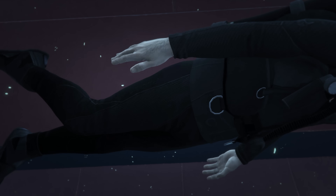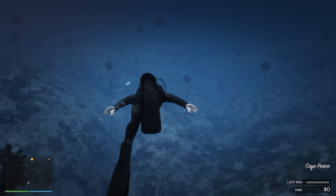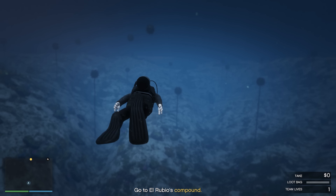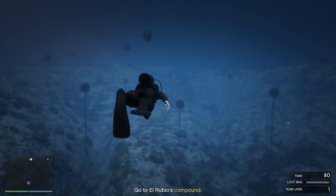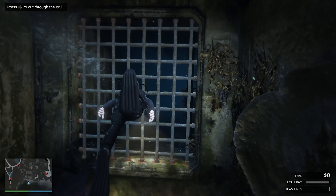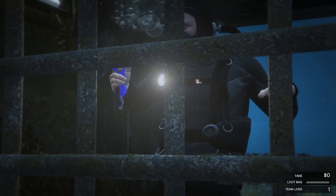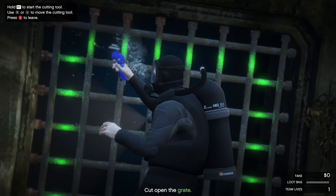Once you've got it, it's super easy - if you watch my videos you know I just literally run over there and do it. It does take a little bit of practice though. So let's speed up until we get to the compound. Alright, we're at the compound so let's cut through this. You need the cutting torch to cut through this - if you don't have it, this won't work. Make sure you have the cutting torch.